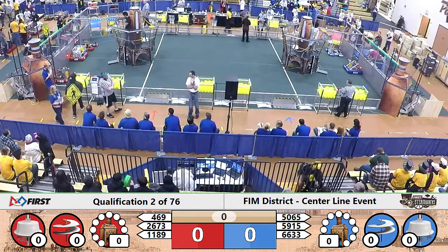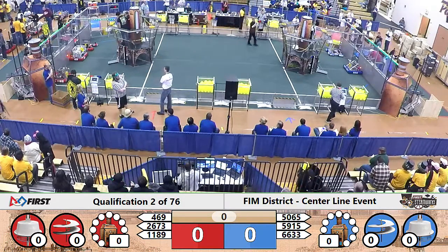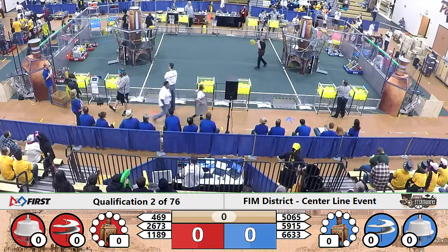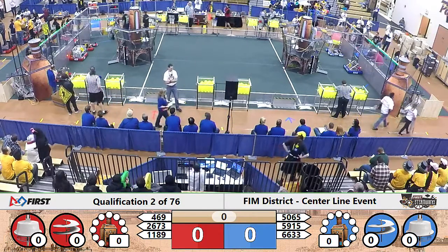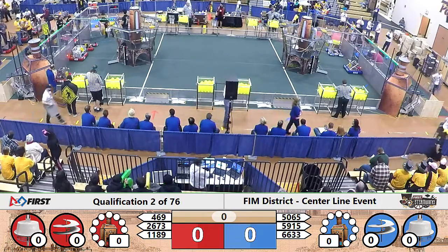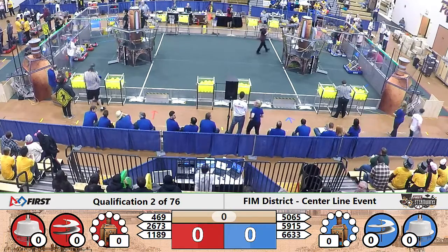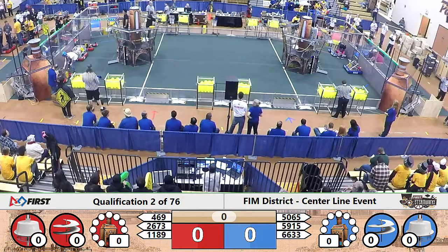Hey Jim, would you mind explaining to us how the gears work once again? Yeah, we can explain how the gears work while we're here. So one of the three objects of the game is to take these gears — they originate from over here. If I was the blue alliance, there are 18 of these yellow gears back here behind the alliance station, behind the retrieval station. The human players can slide them down these ramps into the robot, and the robot can pick them up from the floor or receive them directly.